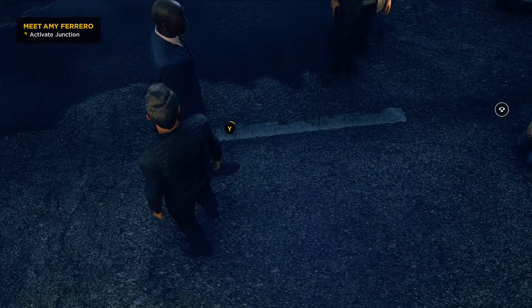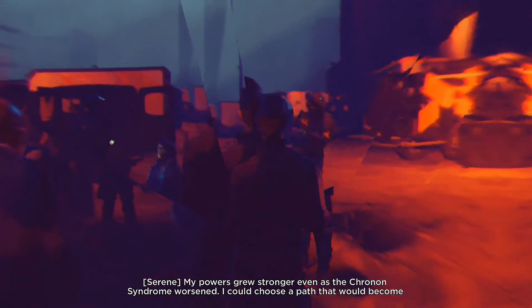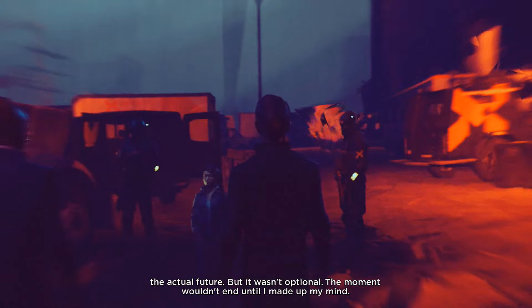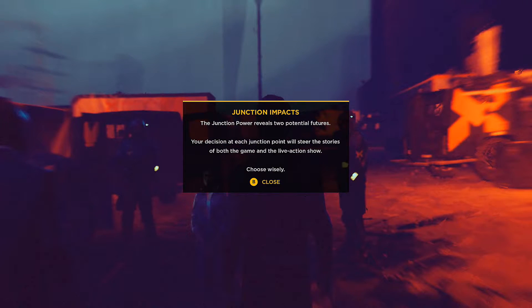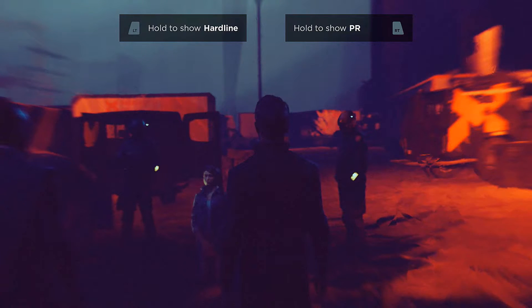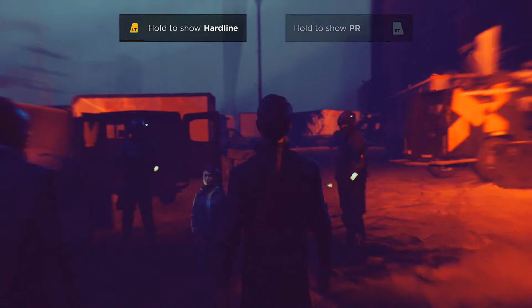My powers grew stronger even as the chronon syndrome worsened. I could choose a path that would become the actual future, but it wasn't optional - the moment wouldn't end until I made up my mind. The junction power reveals two potential futures. Your decision at each jump point steers the story of both the game and live action show. This is a game where you can choose different sides and it will alter the story.